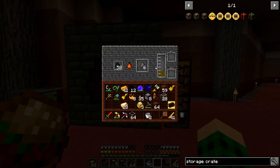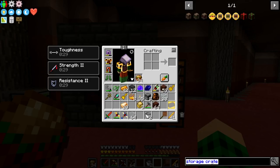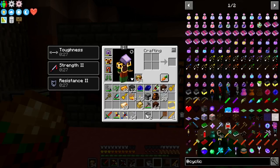Over here we're making more creosote. I can't really pull it out because I don't know which pipes I can use. I think we have Cyclic in here — Cyclic has those fluid things, those fluid cables and stuff, that might have been disabled.